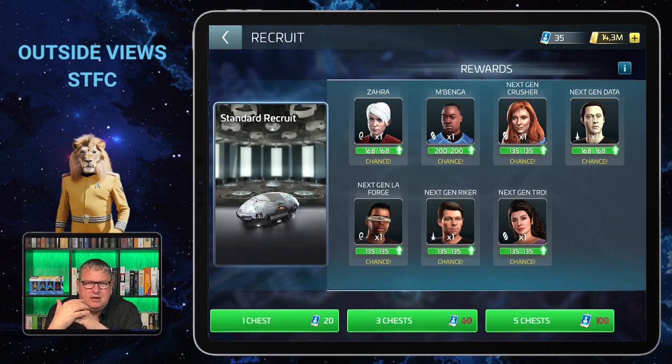From that point, Mbenga is definitely someone to think about for defending your station in the early stages. If you run out of peace shields when you've just gone beyond level 15 and your station can be attacked, putting Mbenga on one of your ships might help at least a little bit.